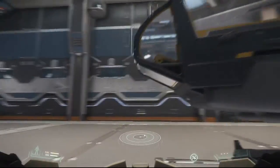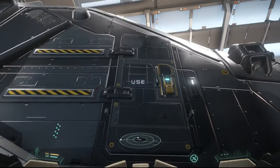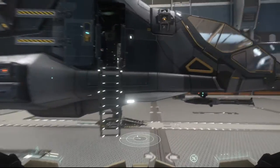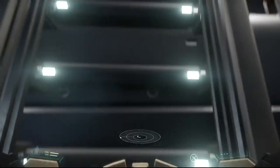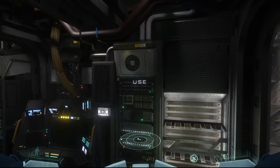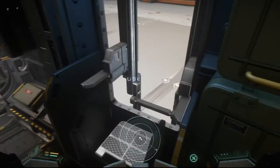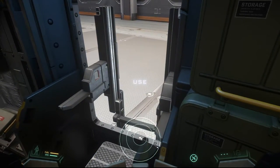Let's actually get inside the ship, because the outside looks really cool but the inside looks really cool as well. The ship is quite comfy on the inside. We'll try to close the door behind us, though we probably can't since the system doesn't really work like that yet.